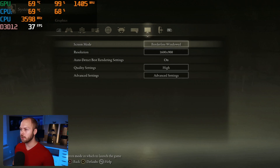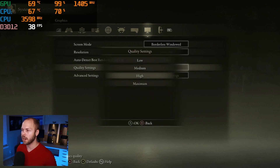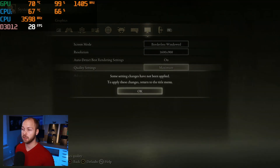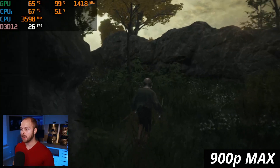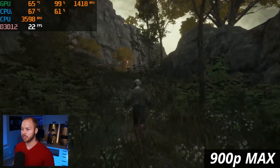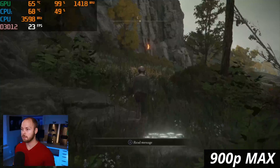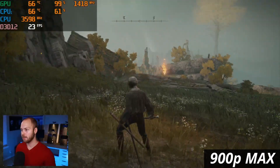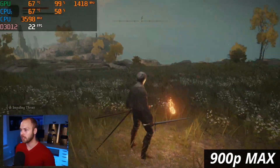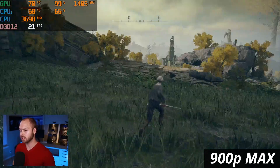We know 900p on high is playable at around 30-35 fps, so what happens if we bump it up to maximum quality? At 900p on the maximum quality preset, this is definitely a way worse experience — we're down to 22 fps. Once we get in combat it's even worse. Our enemy is actually disappearing; you can still see the torch. Maybe these guys can go invisible and I'm just not aware of it.